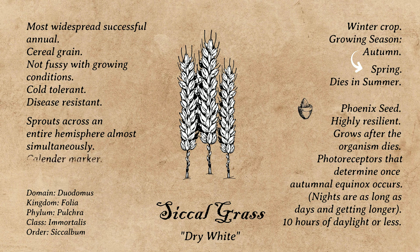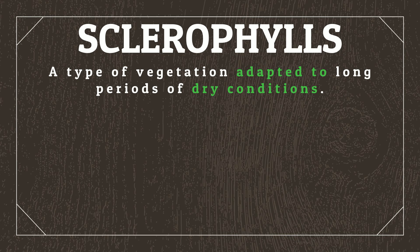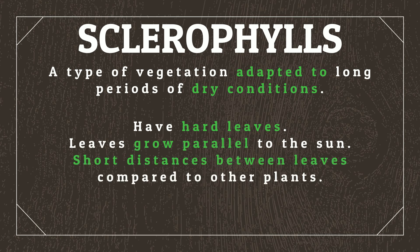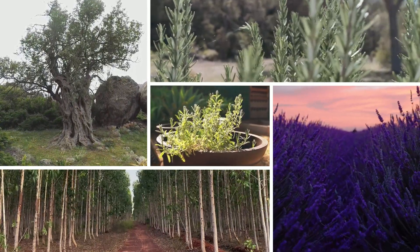Sicklegrass will therefore likely be an excellent marker for civilizations as they develop calendars of their own. As mentioned earlier, Mediterranean climates also tend to be covered in shrubs and bushes. On Earth, the most distinctive Mediterranean flora are called sclerophyll, which refers to vegetation adapted to long periods of dry conditions, such as the droughts common throughout the Mediterranean summers. Sclerophylls have leaves that are hard, grow parallel to the sun, and have short distances between leaves compared to other plants. Some of the most iconic sclerophylls are trees such as the olive tree and eucalyptus tree, as well as shrubs like rosemary, thyme, and lavender. On Locus, there'd be several sclerophylls found throughout the Mediterranean regions.